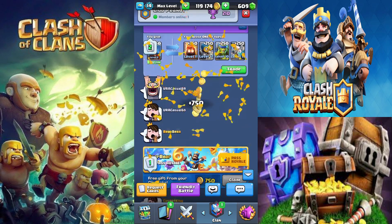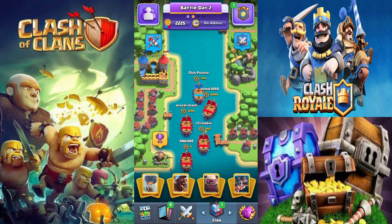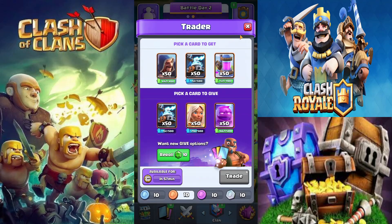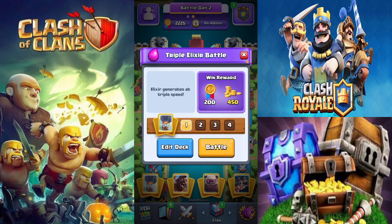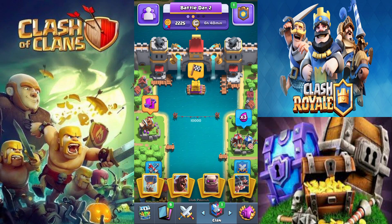For clan wars, the best approach is doing triple elixir battles — they're really fast and can earn you around 450 gold each time. Use a balloon-rage deck and you'll win almost every time. Your battles refresh about every 12 hours, so that's consistent free gold daily. Winning the clan war chest also gives you additional gold rewards.